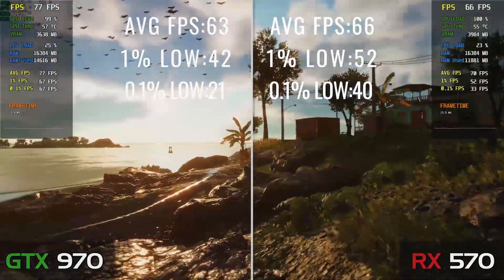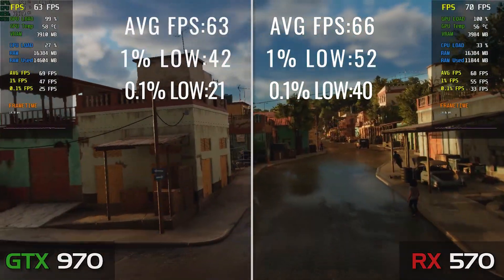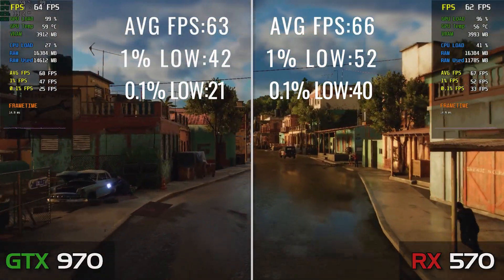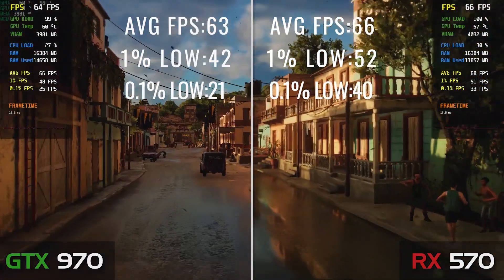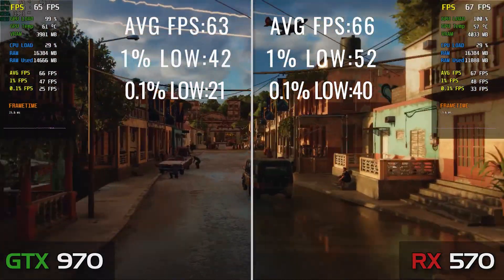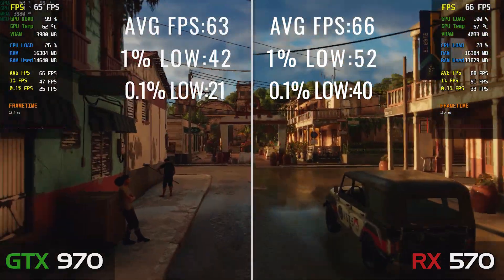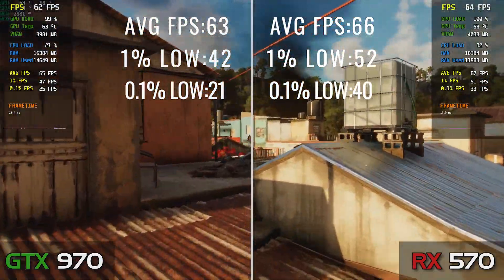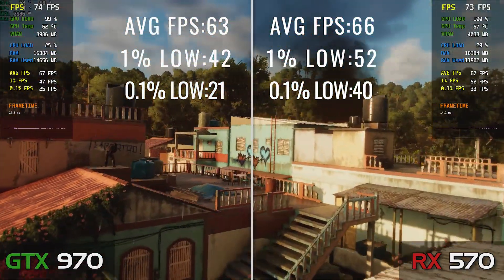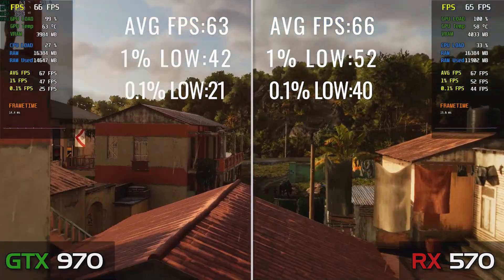In Far Cry 6, while using the high preset, both cards deliver an average of over 60 FPS, with the 570 taking a small win of 3 more FPS on average and overall the more stable experience. It should be noted that while testing the 970, the benchmark was using 3 more gigabytes of RAM than when the 570 was running it. With 16 gigs of RAM there was still unused RAM left over, but for someone who has less than that amount, it could give pretty different results, so you should definitely keep that in mind.